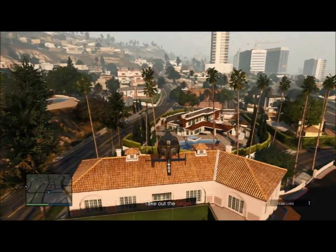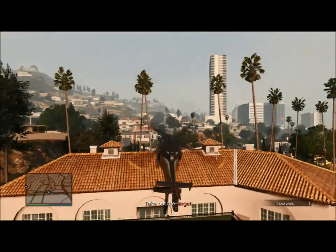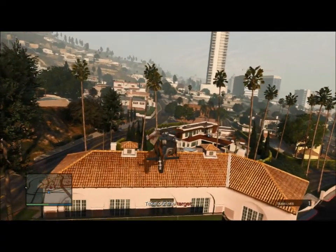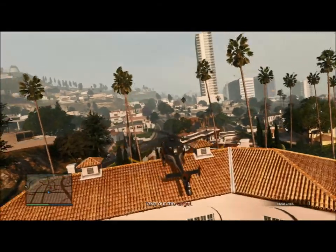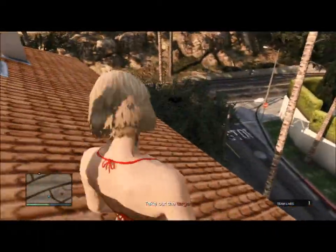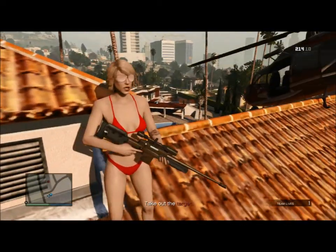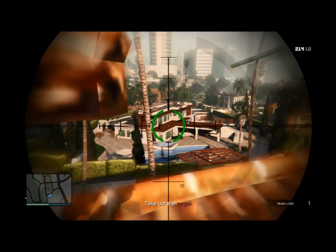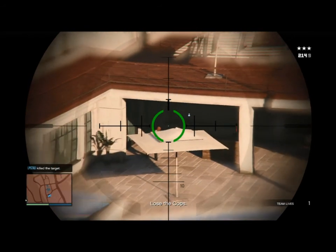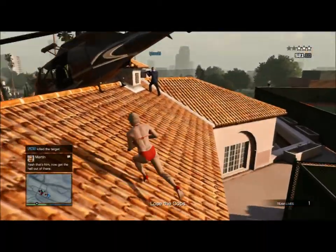It's easy to slide off, but I can manage it. Now that's done, I'm going to get behind cover here. I'm going to take my sniper rifle, and there you can see the target out in the open. I'm going to take down the target and block the helicopter.